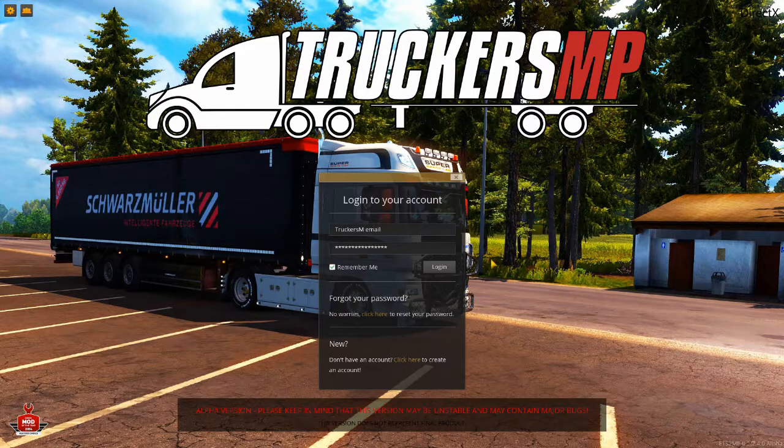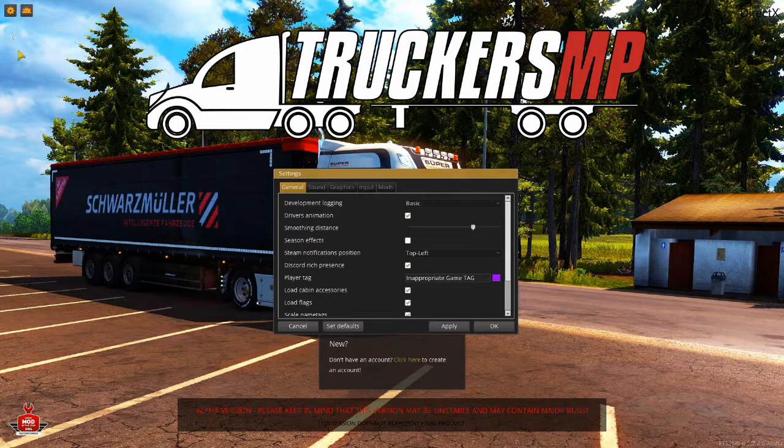You launch ETS2 or ATS through the TruckersMP launcher. Then, when you come to the login screen, you have the settings button here. You press it and you can see I have an improper gamer tag, just like you do.